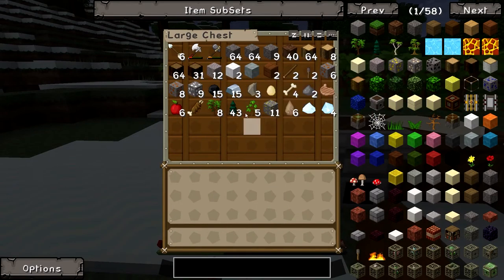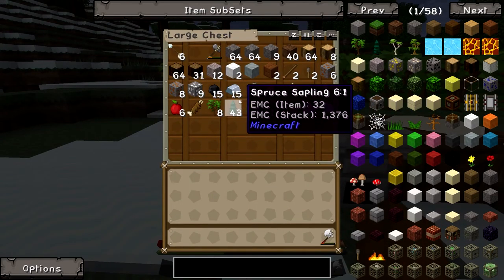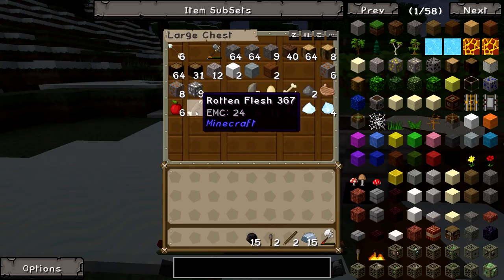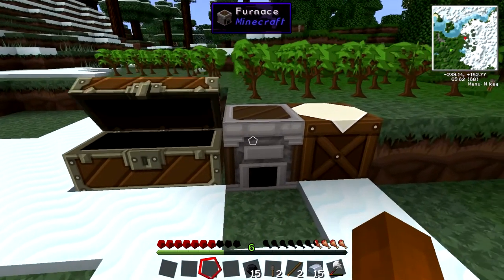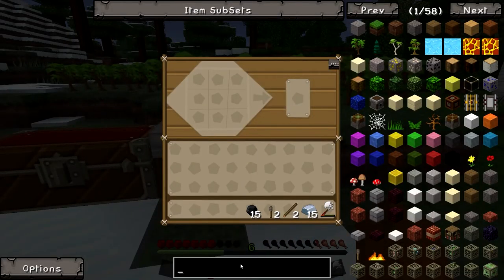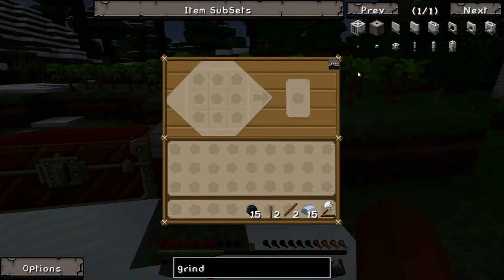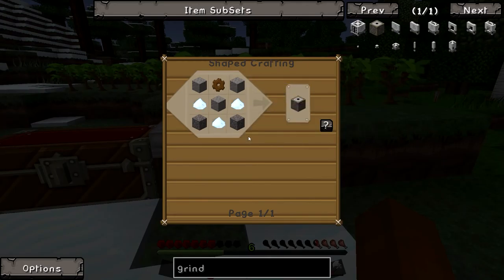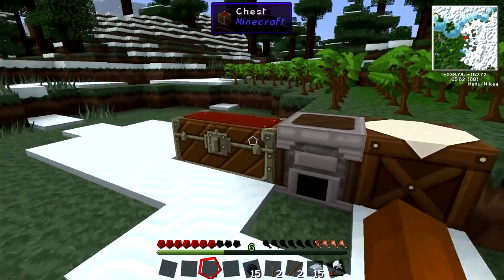You guys are probably wondering what are you doing to it? What are you doing? But yeah, this works. So there's all this crap in there. Sort it. I want that iron, and I want these sticks. I don't want that. And I want this.